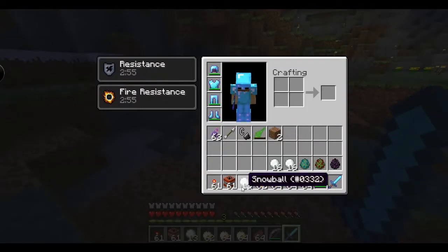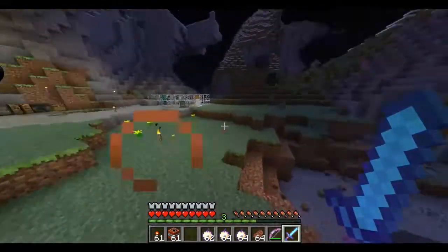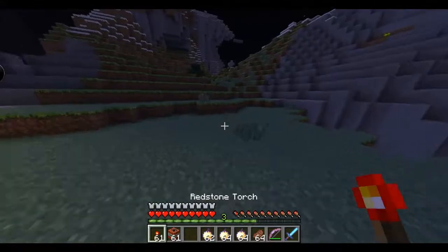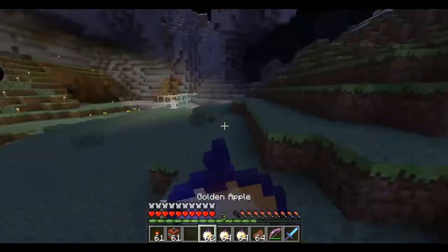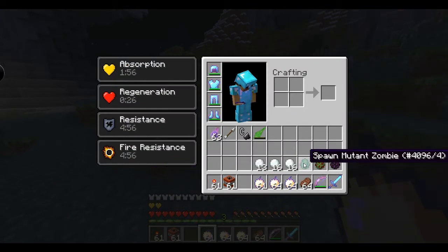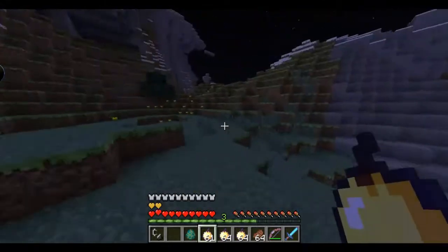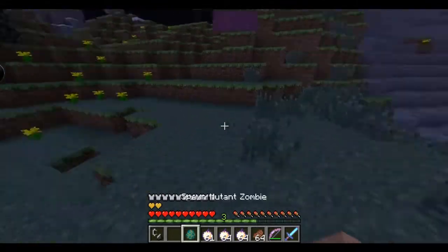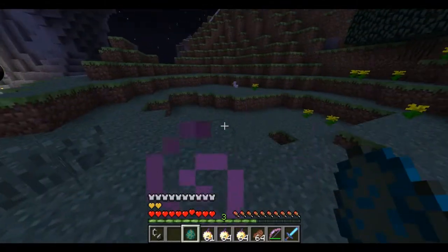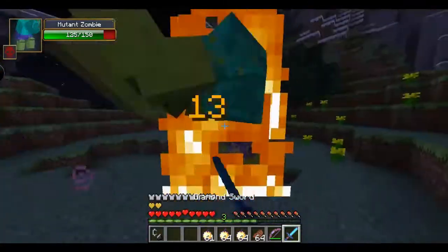Let's actually wait on the egg and move on to the rest of the mutant mobs. Now let's do the mutant zombie. Note that when he dies, you need to set him on fire to make sure he stays dead. If you bring him to the ground three to five times without fire, he'll revive. Let's get started!